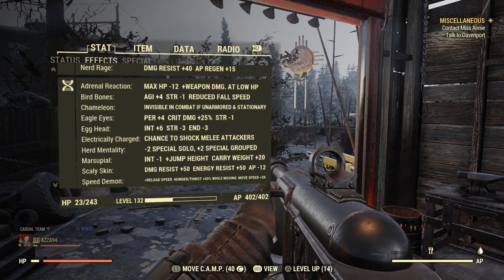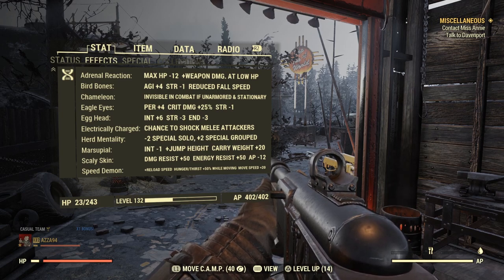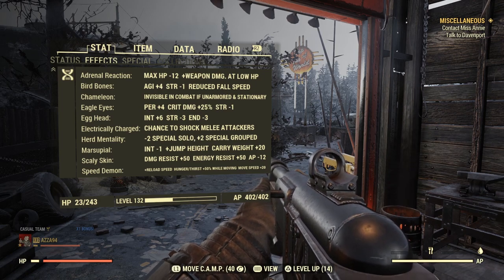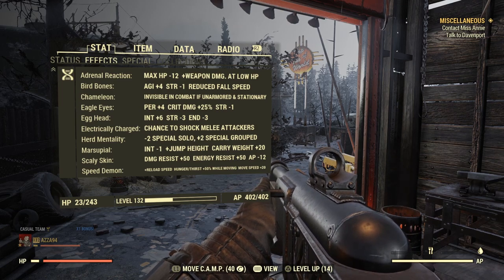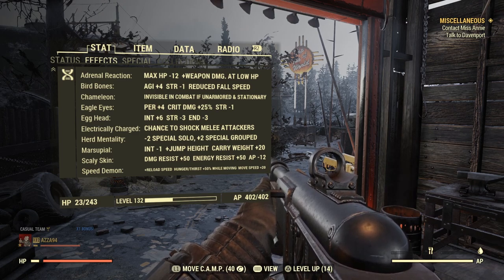Starting with mutations first. Ignore chameleon and electrically charged for now — I accidentally acquired those when messing around with the build after I'd unequipped Starched Genes and got mutated twice. They don't really affect the build. The first important mutation is Adrenal Reaction — if you're running a bloodied build you 100% need this. It literally goes hand in hand with being a low health bloodied build.